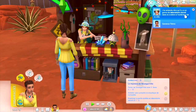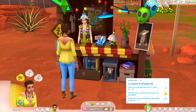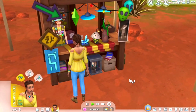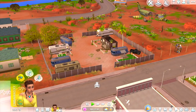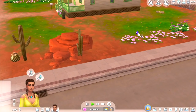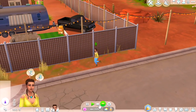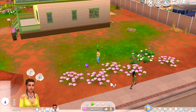J'ai entendu dire qu'il y a un genre de laboratoire secret dans le cratère, à l'extérieur de la ville. On doit examiner la porte scellée du laboratoire. On peut déjà aller regarder un peu les environs — il y a l'air d'avoir pas mal de monde. On a une des plantes chelou là, on pourrait aller la voir. Je suis désolée si ça bug un petit peu depuis la mise à jour.